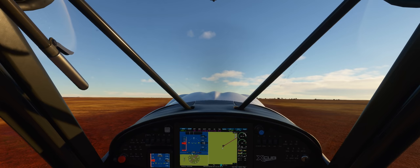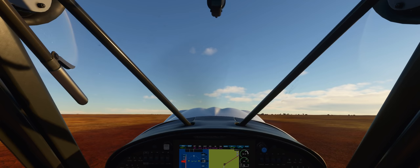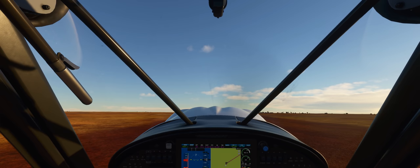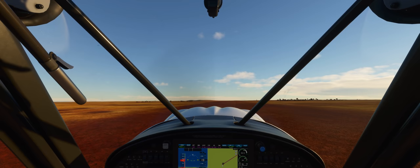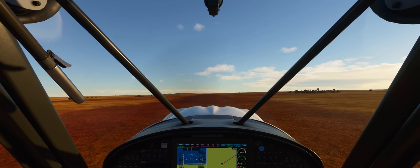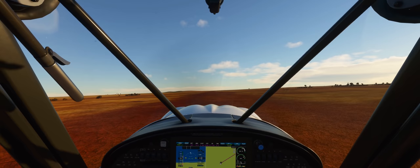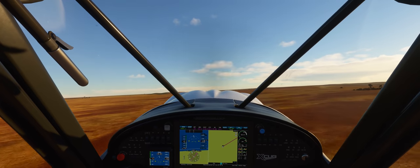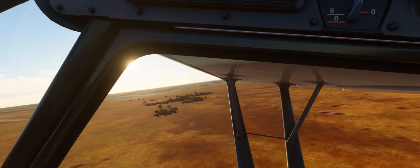It's nothing more than an outback-style dirt strip, but it's as close as we can get to the Eye without air-spawning in the sim, and we're taking the X-Cub as I plan to land in the center of the Eye. I've never been here in this sim or any other sim before because there really hasn't been any point. The Eye of the Sahara is a geological feature. To see the Eye you need a combination of a high-quality terrain mesh and satellite photography, so unless you wanted to mess around with gigs of ortho scenery in the past, it's never really shown up in any previous simulations.